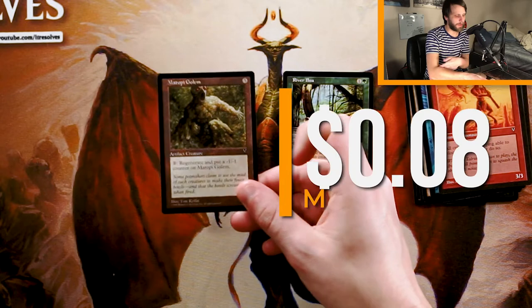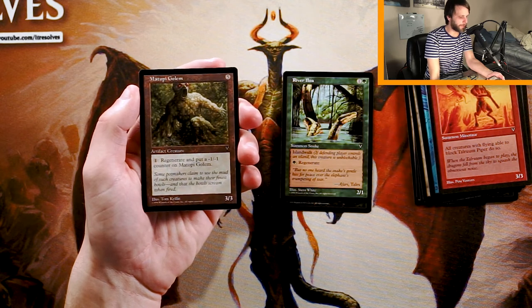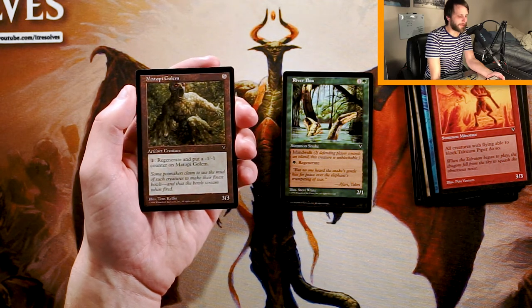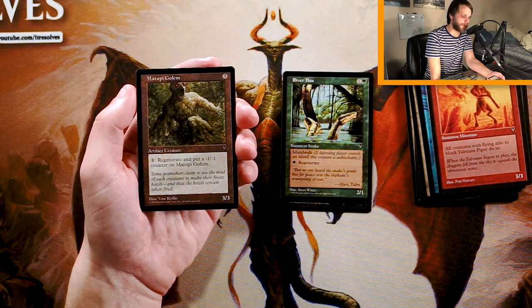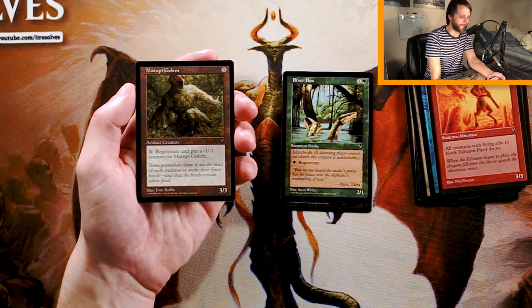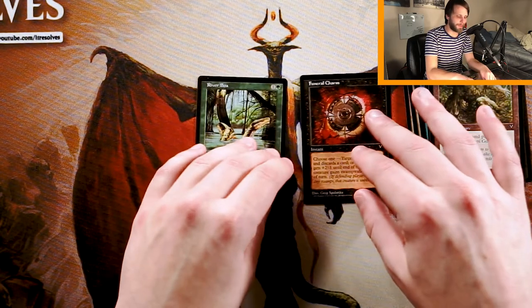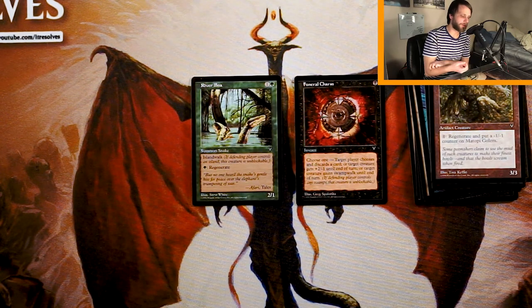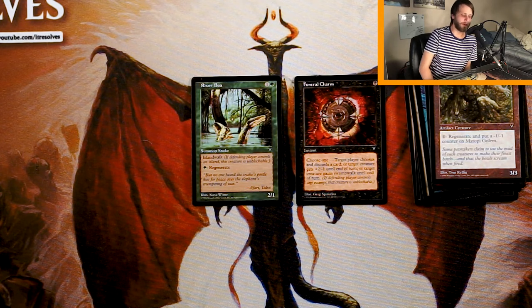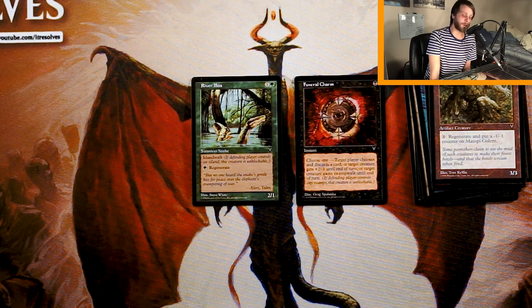And our rare is Mytopi Golem — I hope I'm saying that correctly. It's a 3/3 for five of any color. Pay one to regenerate and put a negative one, negative one counter on the golem. I like the fact that you can regenerate it and that it goes into any deck, but you're limited right off the bat with that negative one, negative one counter. I'd rather have River Boa, honestly, because it can regenerate as many times as you'd like. I do think between these two, River Boa is the best pick. That may be incorrect — please correct me in the comments if you drafted during this time — but River Boa seems like a very strong pick.